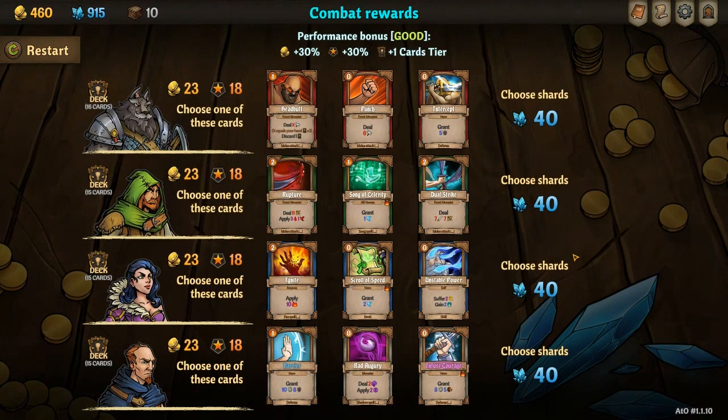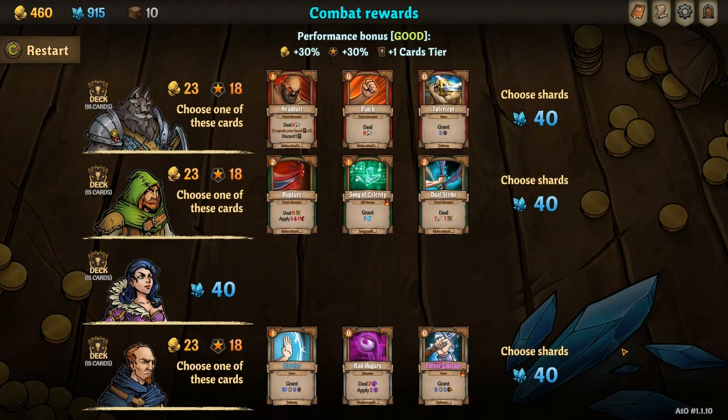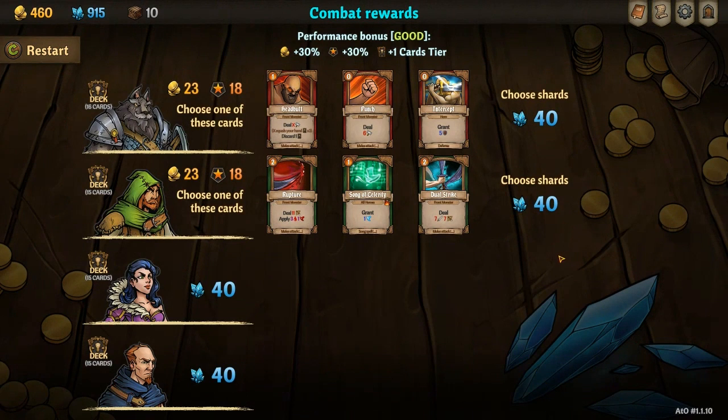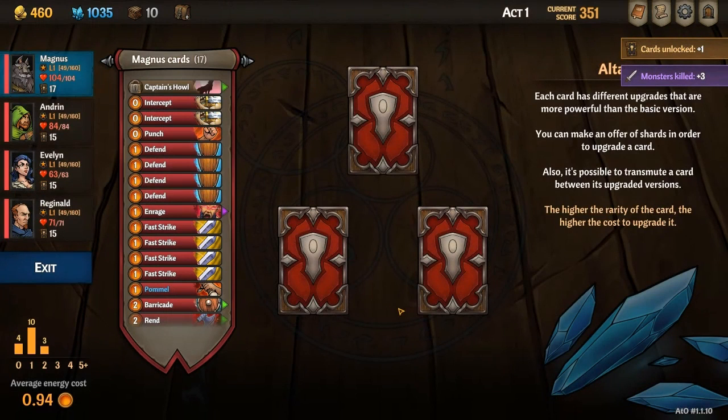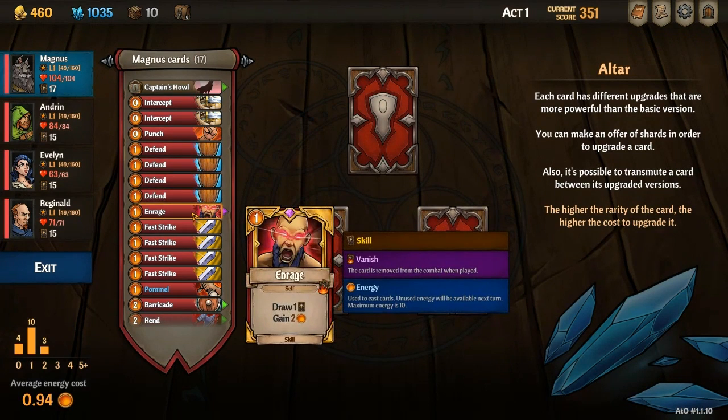There are also some interesting choices when it comes to deck building. When you're upgrading, you need to decide if you're going to choose upgrades that make your cards cheaper or upgrades that make them more powerful. You'll also want to keep a thin deck so that your best cards pop up over and over again. Overall, there's a lot to recommend about Across the Obelisk, and it offers some really interesting variations on the digital deck builder theme. However, this one did not totally hit the spot for me for a few reasons, which I'll now detail.